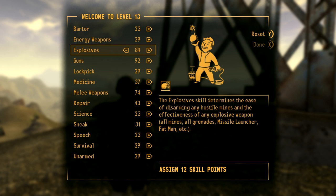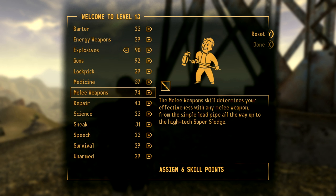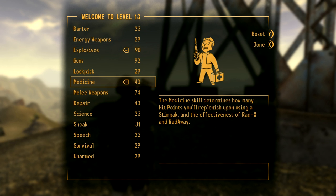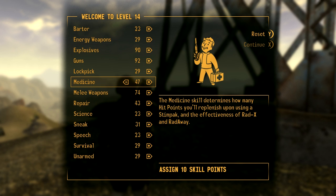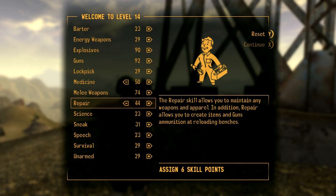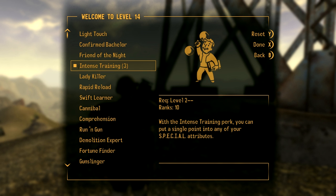We've got guns and explosives. Let's bump explosives up to 90 and then start going up with our medicine, taking medicine to 50 along with repair. Then we'll take Intense Training again.